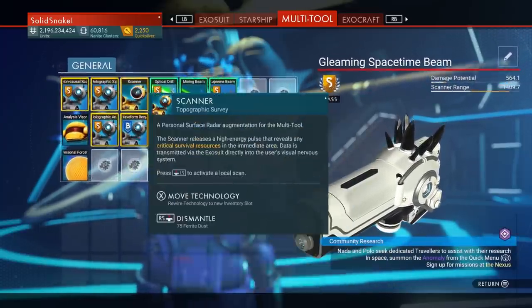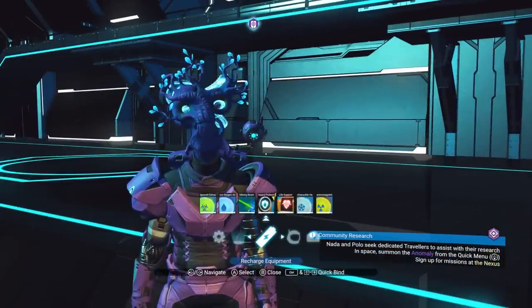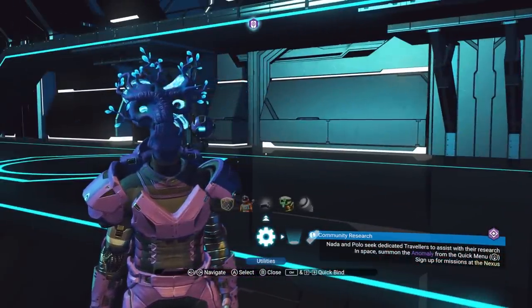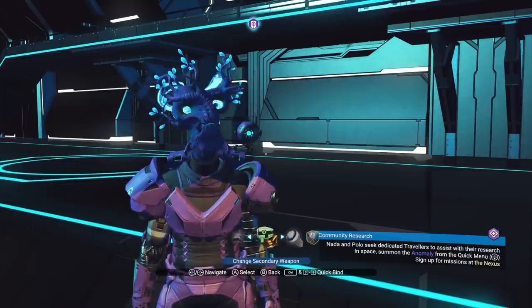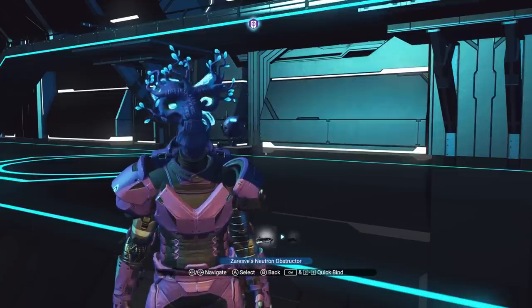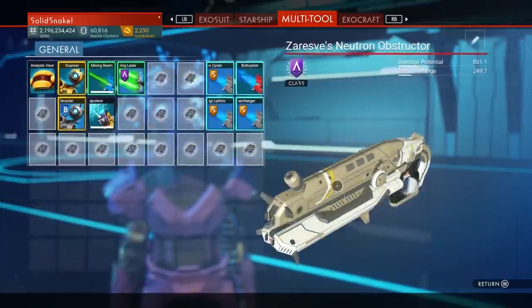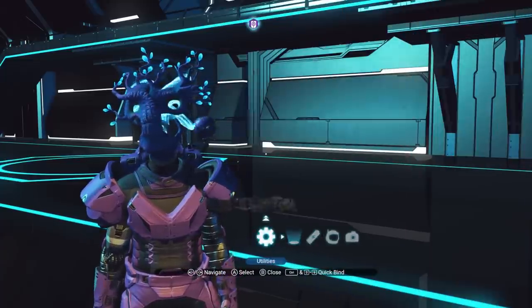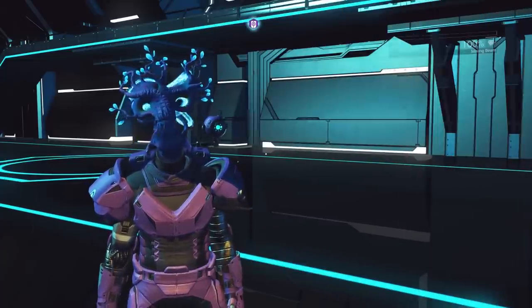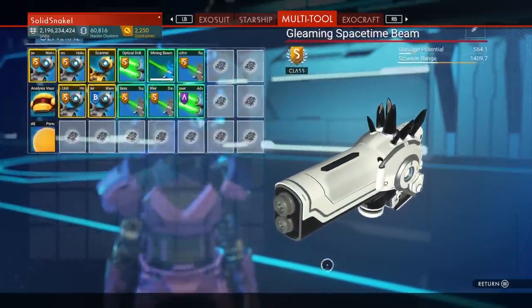To switch between multi-tools, press down on your D-pad, go all the way over to the gear icon, then all the way to the left for the swap multi-tool option. You can switch between them, and when you go back into your menu, you'll only see and modify whichever multi-tool is currently active.